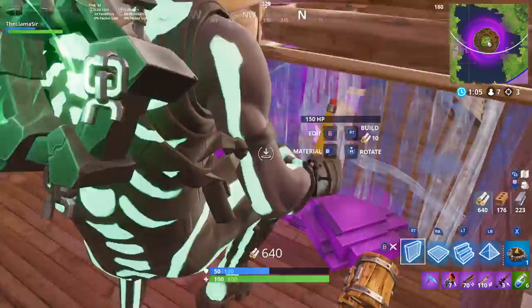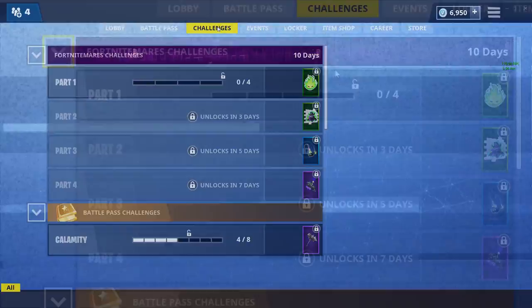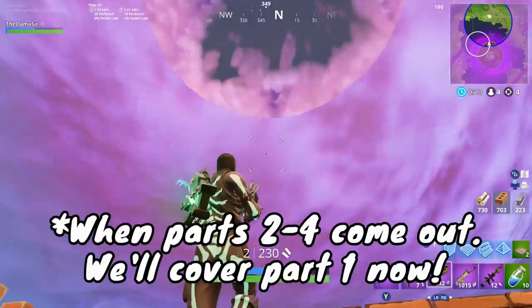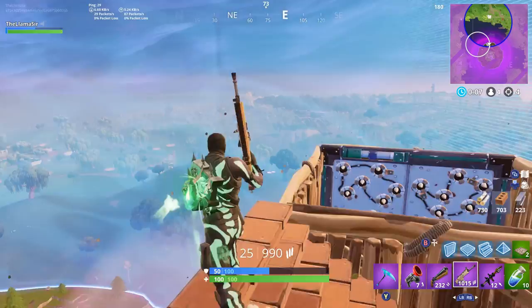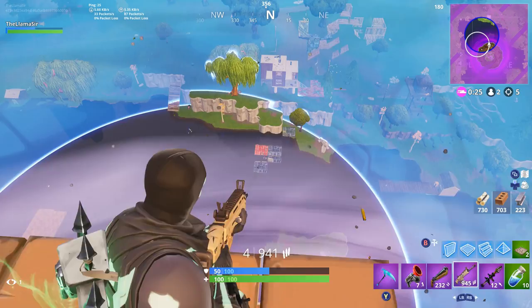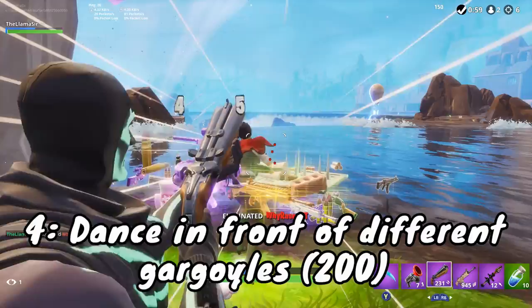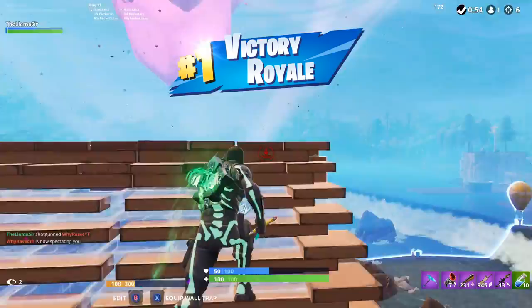Let's talk about the cube monsters — that's part of the challenges, so let's jump into the challenges for this week. This is part one, and there are four parts total. The first challenge is to destroy cube monsters, a total of 200. The second is to deal damage with assault rifles or pistols to cube monsters. On top of that, you have to visit a corrupted area in different matches. And finally, dance in front of different gargoyle statues. Each of those gives you 500 XP individually, and together they get you a special emote.